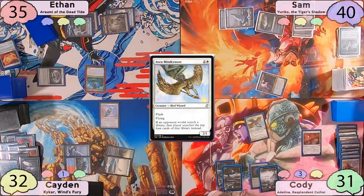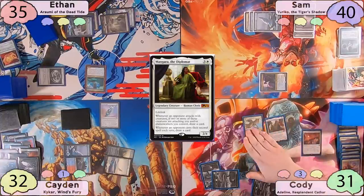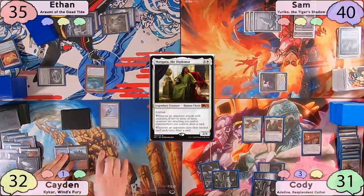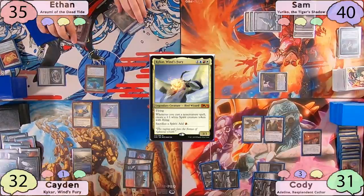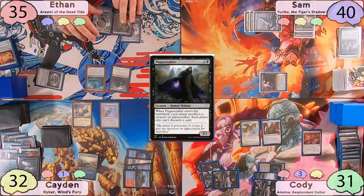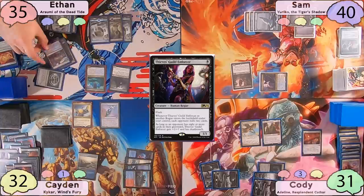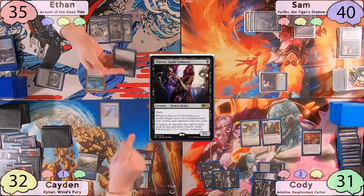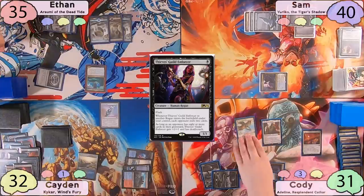On Cody's upkeep, Land Tax triggers and he finds 3 plains. He plays one, and taps for 4 to cast Mangara the Diplomat. The turn passes to Caden, who plays his Training Center and taps for 4 to cast Kaikar. The turn is then passed to Ethan, who immediately drops his Plague Crafter. Sam responds by flashing in Thieves Guild Enforcer, milling everyone for 2. Ethan sacrifices the Plague Crafter to itself, Sam sacrifices his Enforcer, Caden sacrifices Kaikar, and Cody sacrifices his Mindcensor.